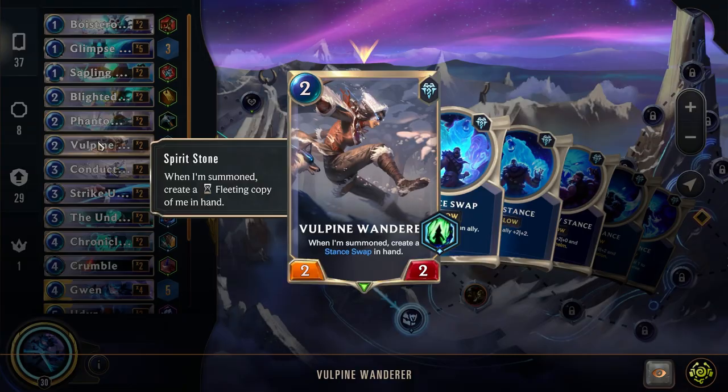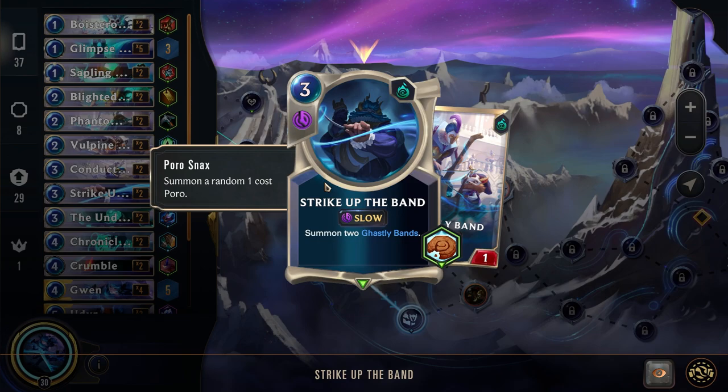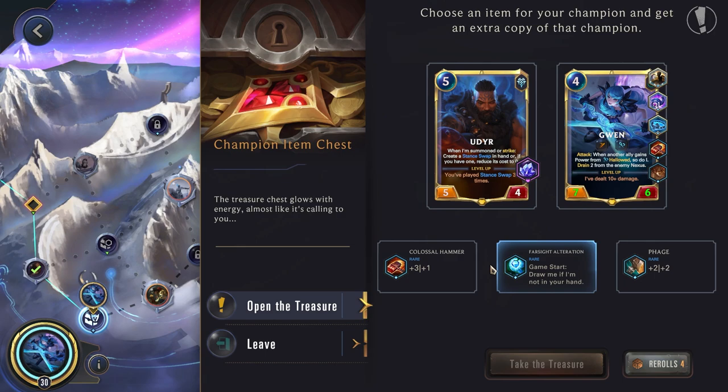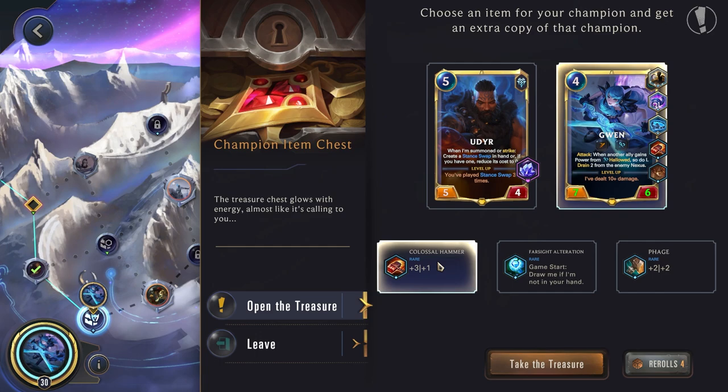We have the Ruination, which we probably won't play. Udyr, the Shaman's Call, and he also came with the Volpine Wanderer. We were able to pick up Strike Up the Band — great card for Gwen, really helping us scale a lot faster. Here we wanted to get the Epic or Champion Item Chest. Farsight is quite nice, but I think I'm going to go with Colossal Hammer, just so that we can be sure to level her up as soon as she attacks. We want to be ending the game as fast as possible, and normally we should get more than enough copies to always have Gwen. But if you wanted to play it a little bit more safe, you might want to go with Farsight.